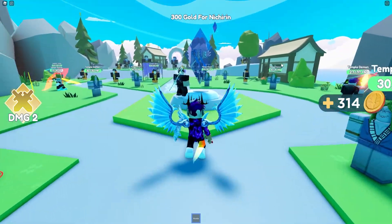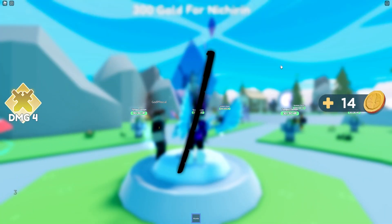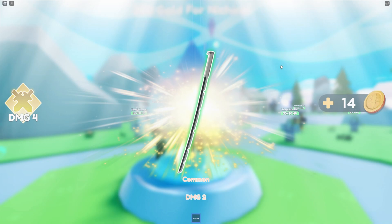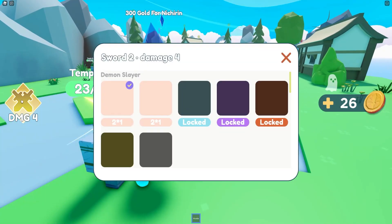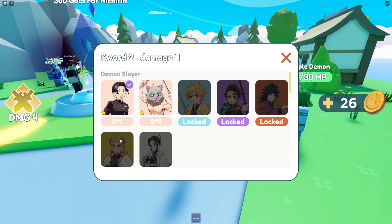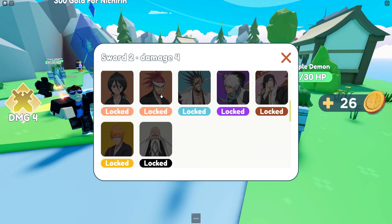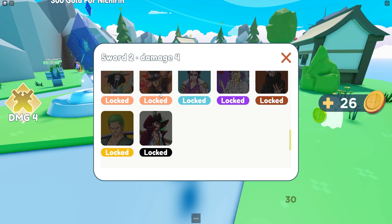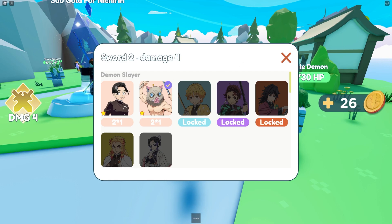So what we're going to go ahead and do over here is summon one of these. Let's see what we can get. Hopefully something decent. We got a common damage — not too sure if that's any good. Do we have like an inventory? Damage is locked. So it looks like when you click this, you get a different sword, and sometimes they have more damage. Okay guys, I kind of get this now.